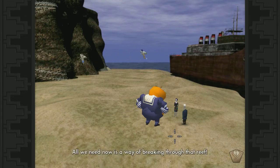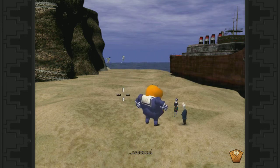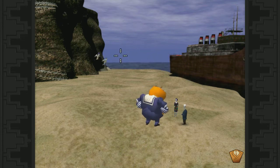All we need now is a way of breaking through that reef. Tag, you're it! So he magically just appeared on the beach here — I don't know how these guys got out, but I guess Gladys saved them on his own while we weren't looking. Alright, I think that's it. Kids, knock it off — I'll be back next episode.